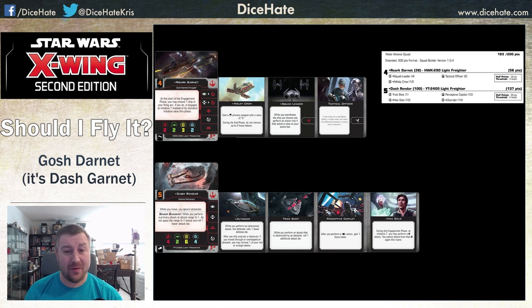Perceptive Co-Pilot is giving you focuses on both of those shots, and you can coordinate to get the target lock. You can coordinate to rotate the turret, give him the focus, and then maybe barrel roll later. There are loads of options, lots you can do, and it's pretty reliable. This version of the list also has a 7-point bid, which helps you deal with the multitude of Initiative 5 pilots and makes sure you're moving last to take advantage of repositioning on Dash. It hits like a truck.